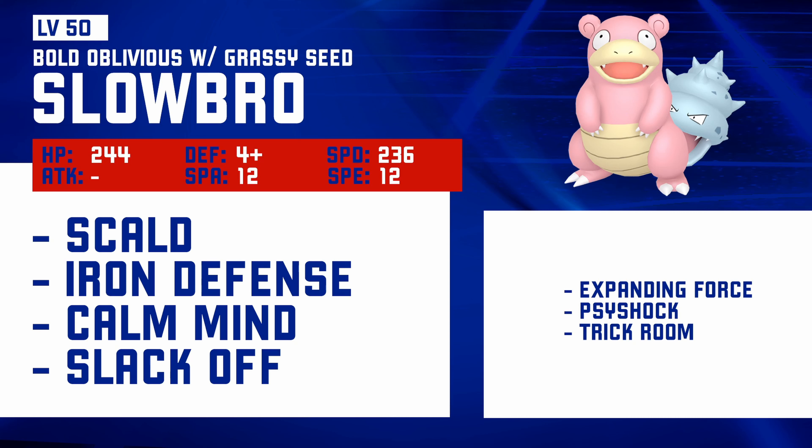The Galarian Slowbro got a lot of hype with Quickdraw. I was not happy when I saw that ability at all, and the fact that it's 30% — even better than just Quick Claw. But then the stats... it wasn't as bulky as Kantonian Slowbro, so I think that was alright. And it's not that offensive either — 100 Special Attack isn't the greatest. Not too bad that it got Quickdraw.